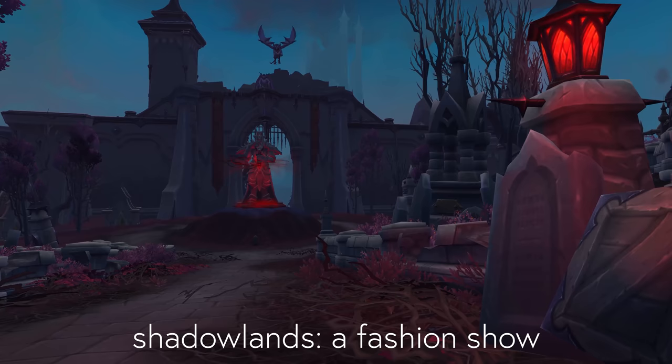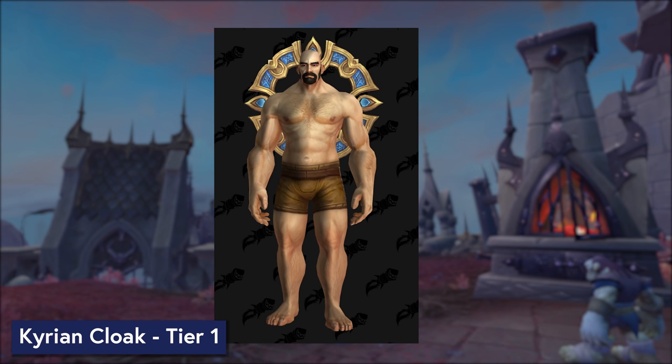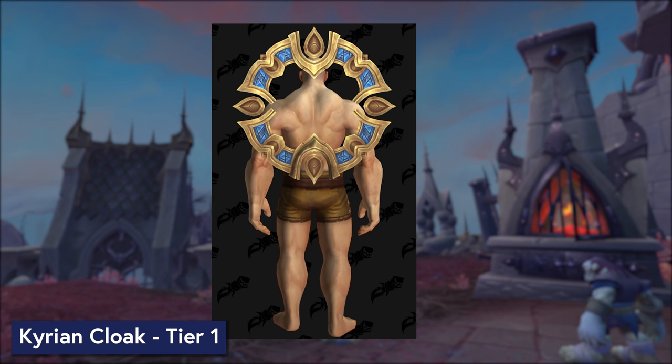All of these sets have been datamined but they're not accessible in the alpha just yet, so for this footage I am using the Wowhead model viewer. Let's start by taking a look at cloaks. Each Covenant has three cloaks — as you progress within your Covenant, you'll unlock the higher tiers of cloak option. Think the Wrathian Cloak, but more.